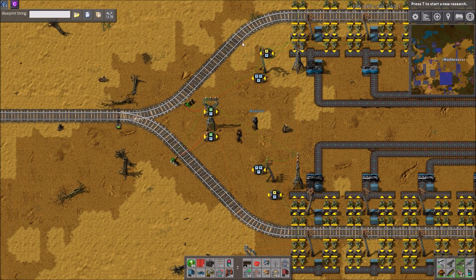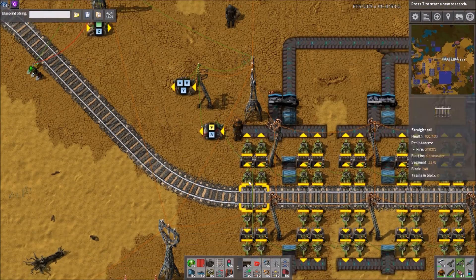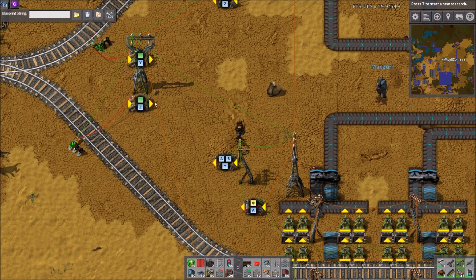This uses six combinators, and all the chests are wired together to read their contents, so the system can tell what's in each station.